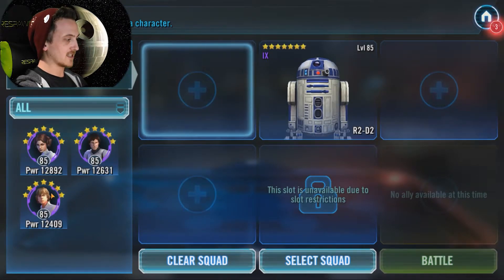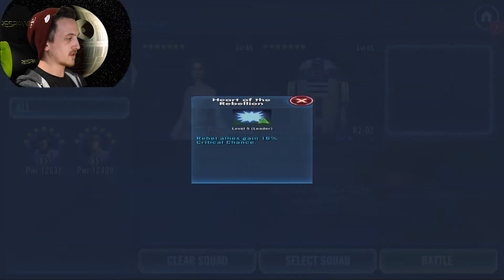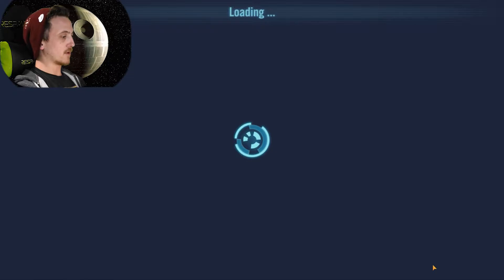This time, let's try the Leia lead. 41 Tenacity — yeah, Farm Boy Luke's not gonna do anything. 16% critical chance. Let's try Leia. Maybe some extra DPS will help push us through the event.